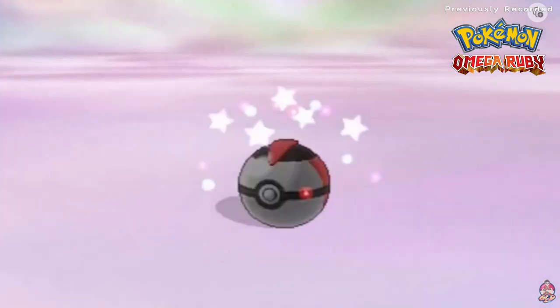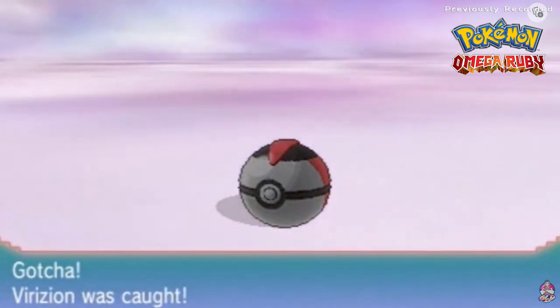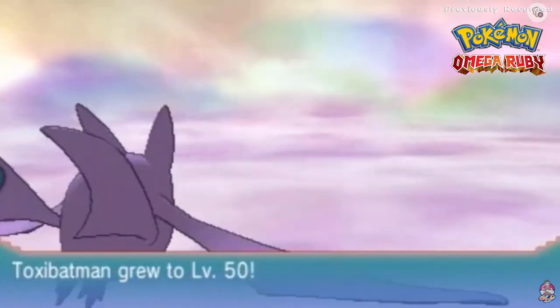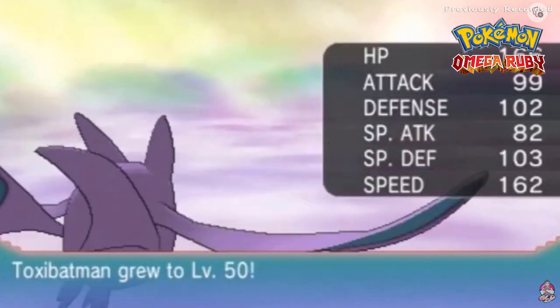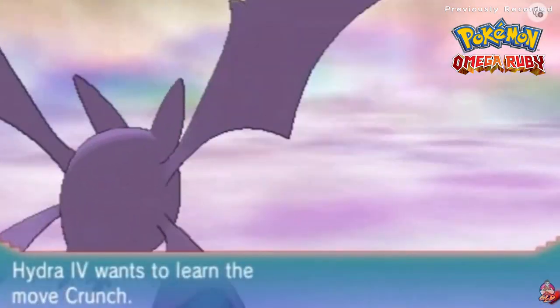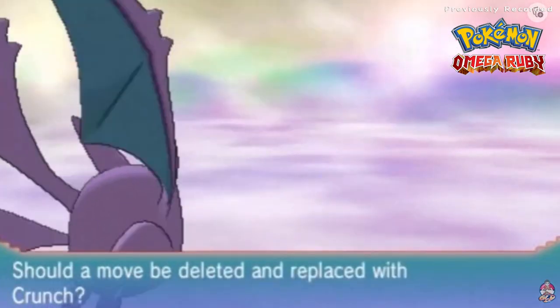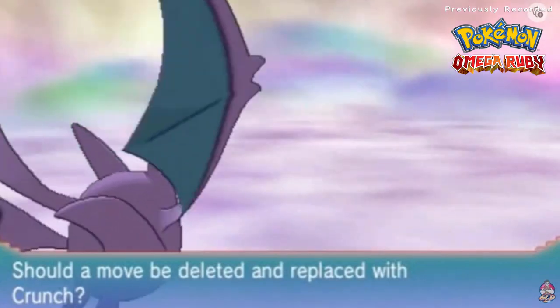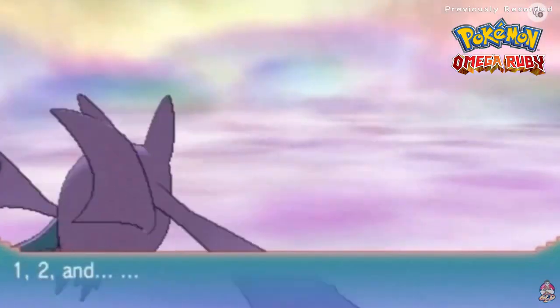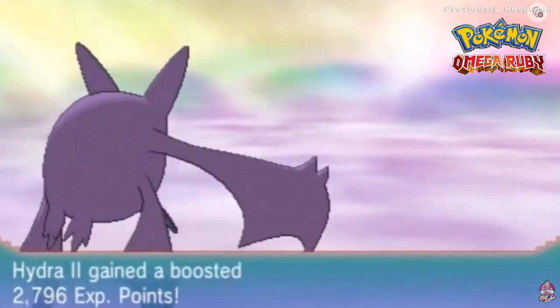Yes! The streak is alive! Virizion has been caught and Toxicroak earns a level up to level 50! What a match! Hydra 4 also reaches level 41 and wants to learn Crunch — let's replace Incinerate with Crunch. Everybody's getting more experience points!